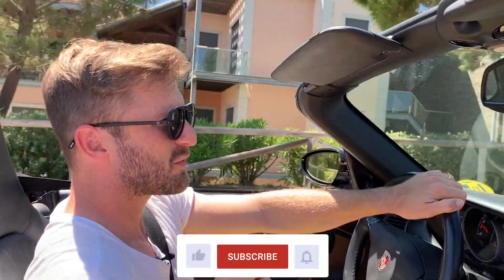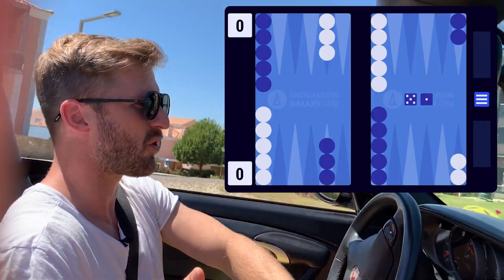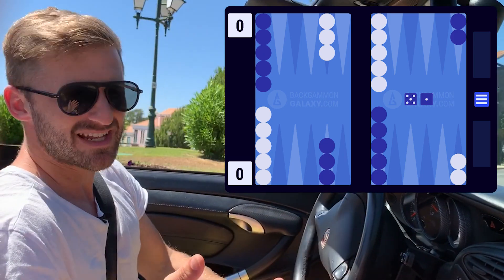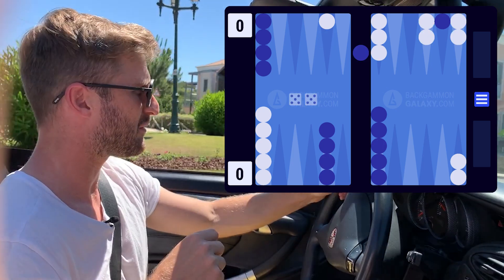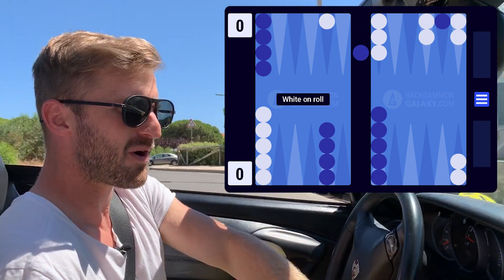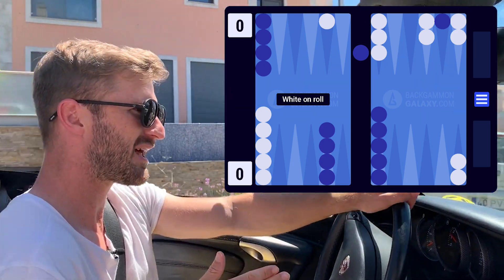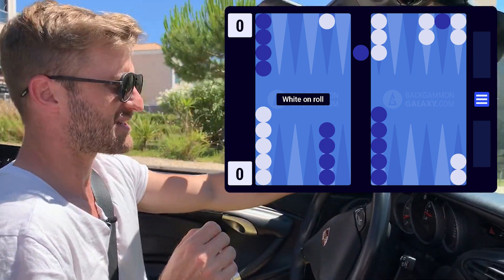Variation number two is when we move our checker down to the 23 point — say we rolled a 5-1 instead of a 5-4, so we just split with the ace, and he went for the blitz attack with double-5. This is gonna be a no double and a big take, because now our blot is more safe — it's further down deep in his inner board and he can't just hit loose. So this is a no double, take.